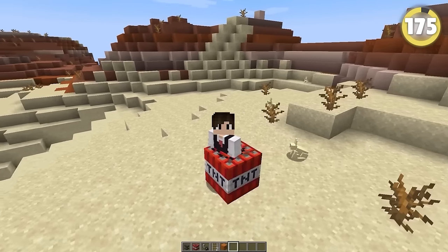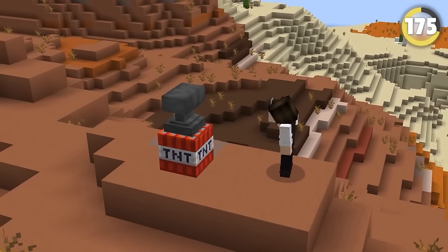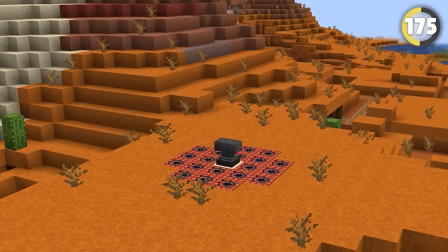Did you know you can make TNT blocks freak out completely? By placing an anvil on top of TNT before lighting it up, you can make it do zero damage. You can do this for massive amounts of TNT and give your friends a heart attack.